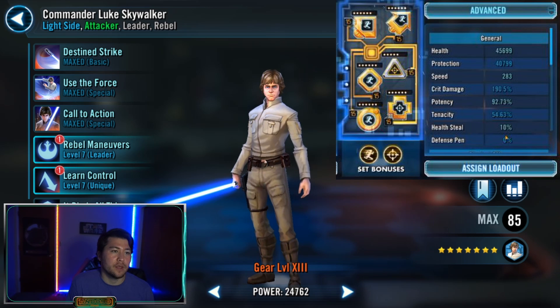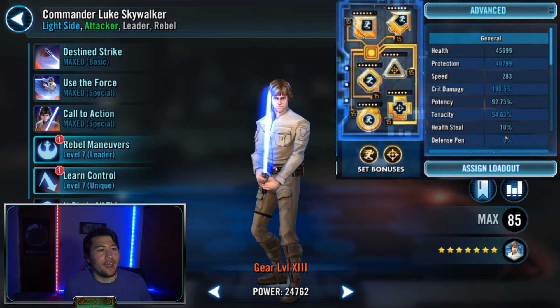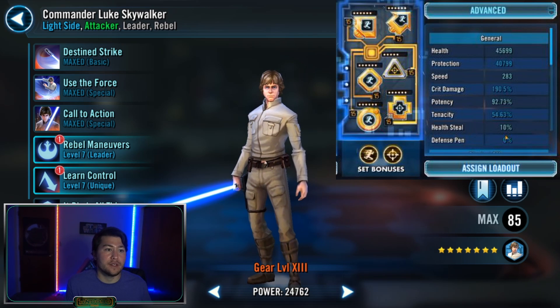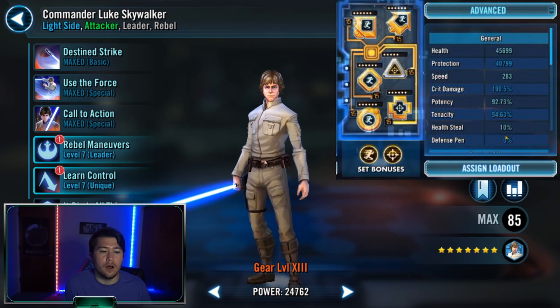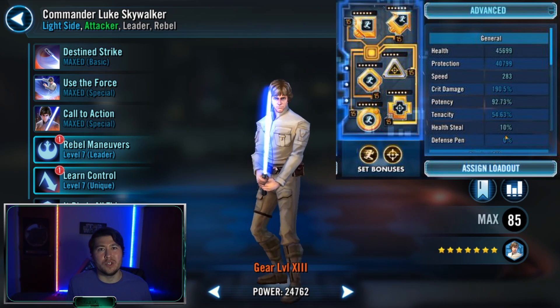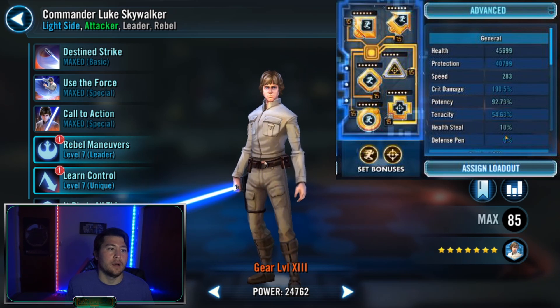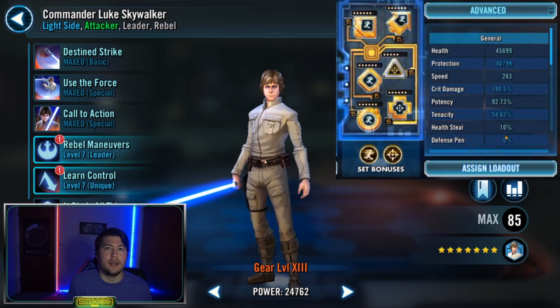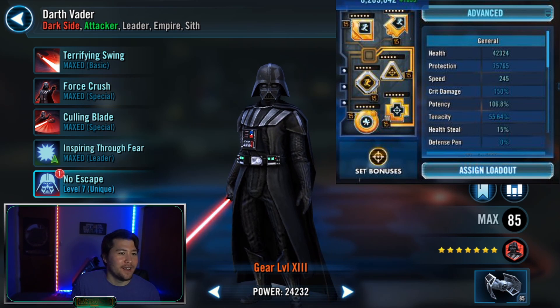Tier seven is CLS versus Vader — no big mod changes. We went with speed and potency for simplicity. If I were to change it around, I would say speed and something else with offense or crit damage, because you're not really going to land stuns or reduce turn meter on Vader. It's really just about how many times you can go and how much damage you deal per turn. I could probably have removed these potency sets since they didn't really do anything, and thrown on an offense cross or crit chance instead.